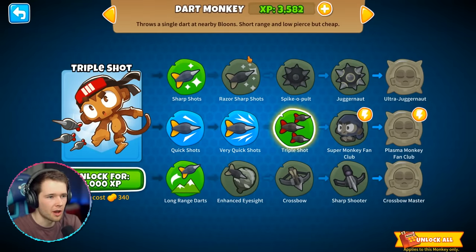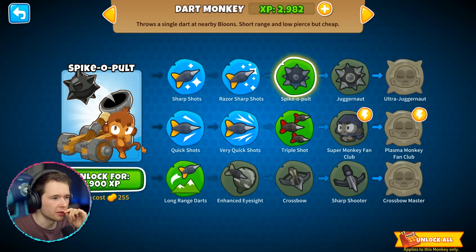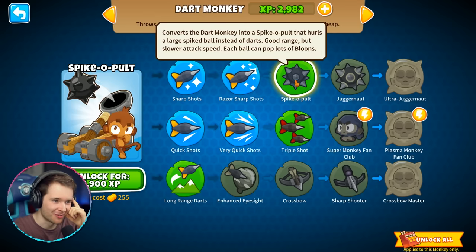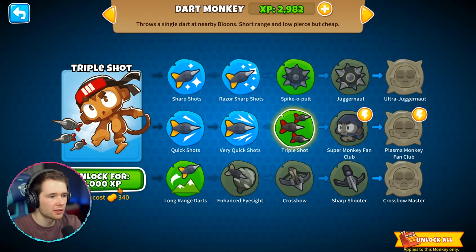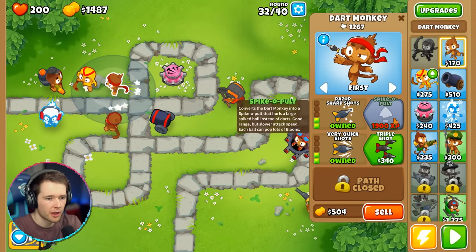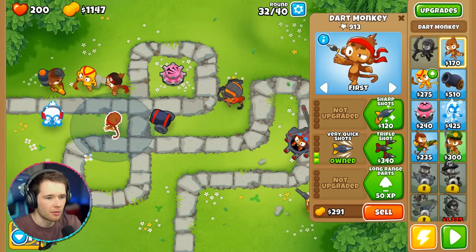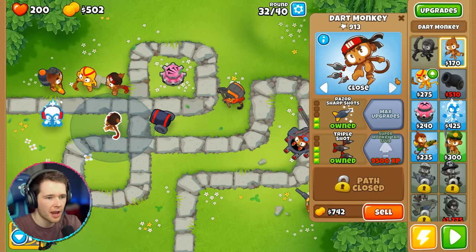The Spiker Pole converts the dart monkey into one that hurls a large spiked ball instead of darts — good range, but slower. Three darts at once — let's go for that! All right, let's do upgrades, upgrades, upgrades. These are monsters — absolute monsters! Oh, they're all getting through. Luckily Quincy's an absolute beast — just got them! This is so good. They're not even making it past the first crossroads.